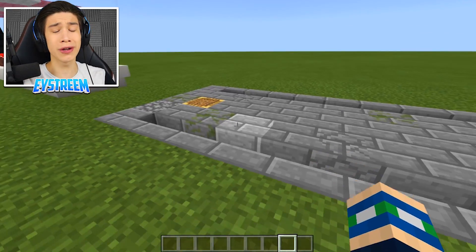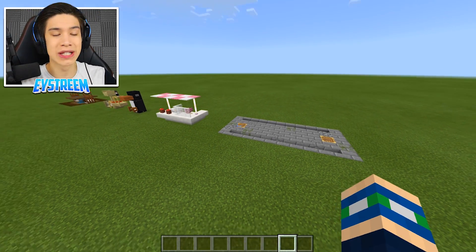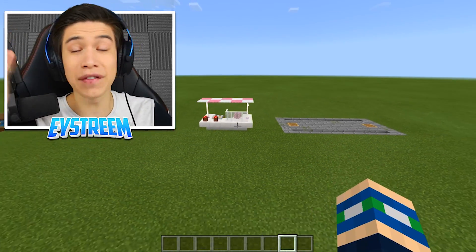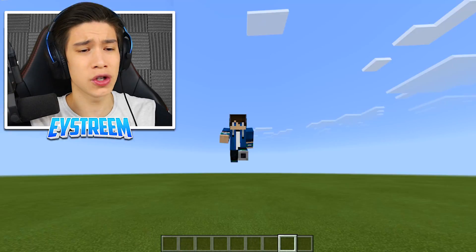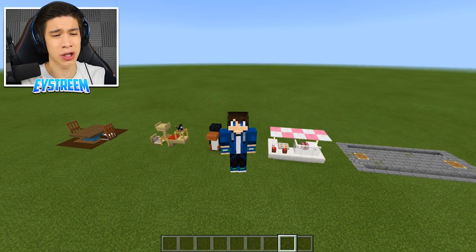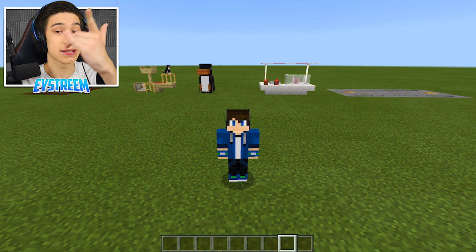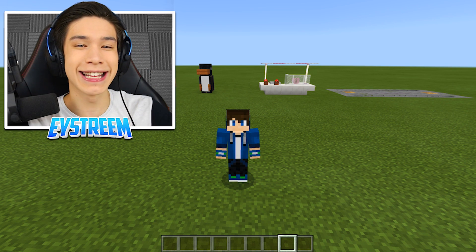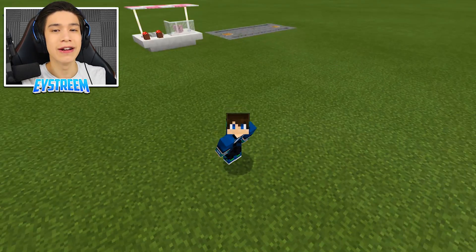This allows you to have an entire sewer network between all your buildings that works as a secret transport system - to avoid any friends or any mobs, you can go through your secret tunnel of sewers. This works great not only for your own build, but for any horror map or secret adventure map. Those are our five builds for today - I hope you enjoyed and learned something new. If you did, promise me you'll leave a like and subscribe because it took a while to come up with these builds. EYStream out, bye!